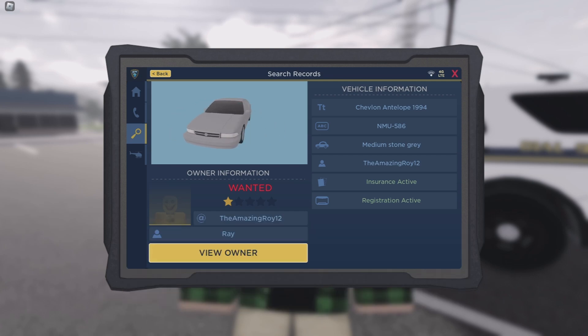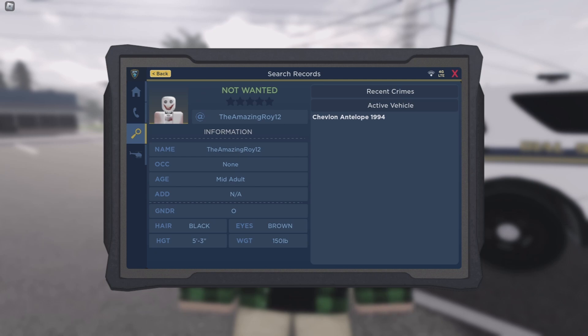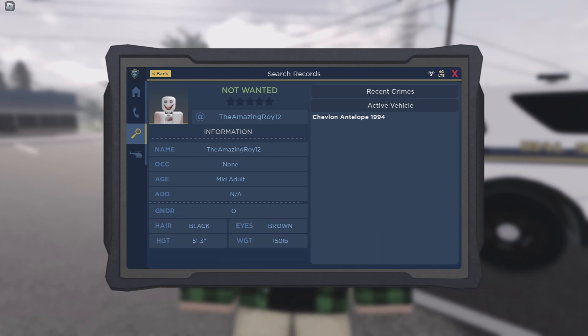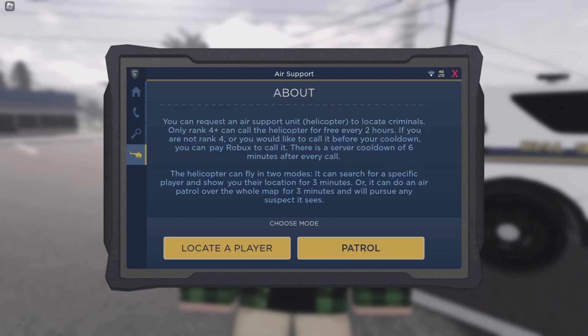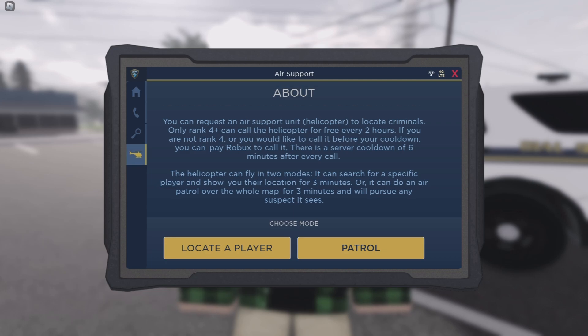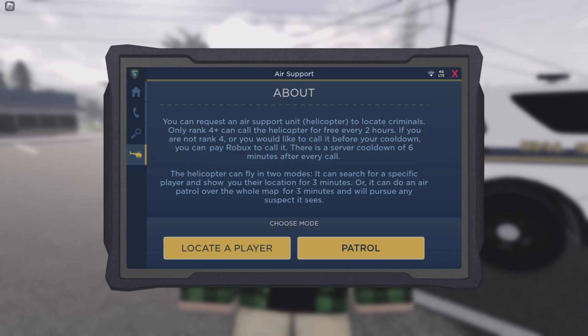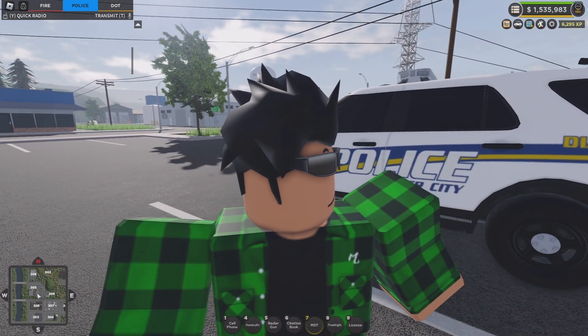You can see active registration, active insurance, and the owner - he's a one-star. If you view him you can see everything: his driver's license, recent crimes, and his active vehicle. The air support works similarly, though the update log mentioned something updated within it. I can also go busy when there is an active call within the MDT. That's a rundown on how the MDT actually works - previously there was only one player in the server with me on a police team.